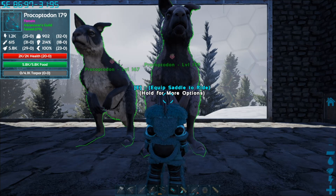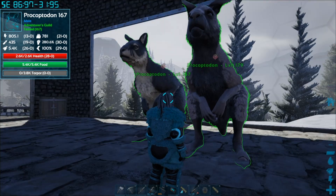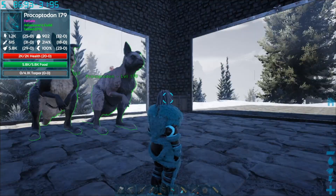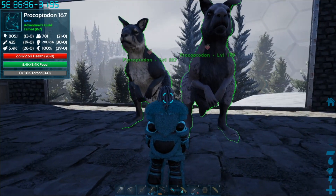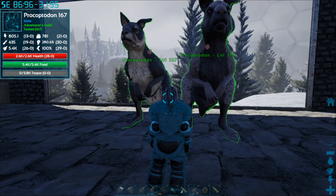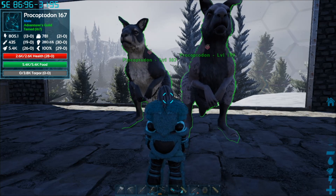Between these two parents, a baby with the max stats — not talking mutations yet — would be 25 + 31 + 29 + 32 + 30 + 29 + 28 = 204, plus 1 = 205. The highest level baby you could get if it inherited all the best stats from both parents would be level 205. That takes a lot of breeding and time, but if you're working on your lines and want really powerful dinos, you breed and breed this couple together until you get the stats you want.